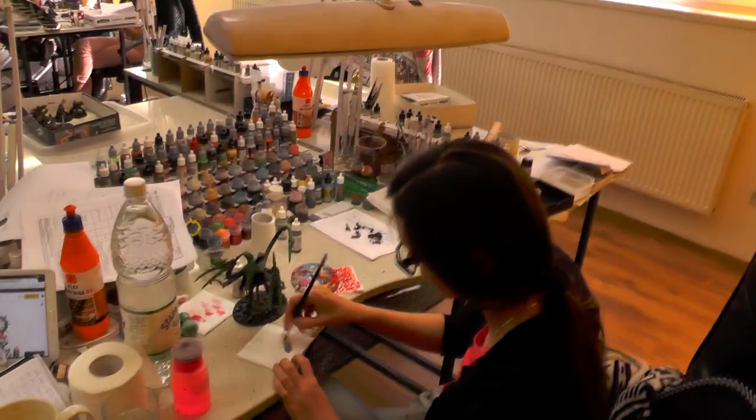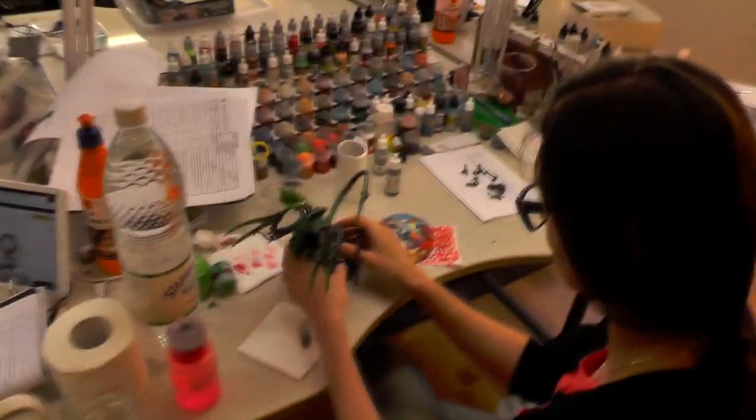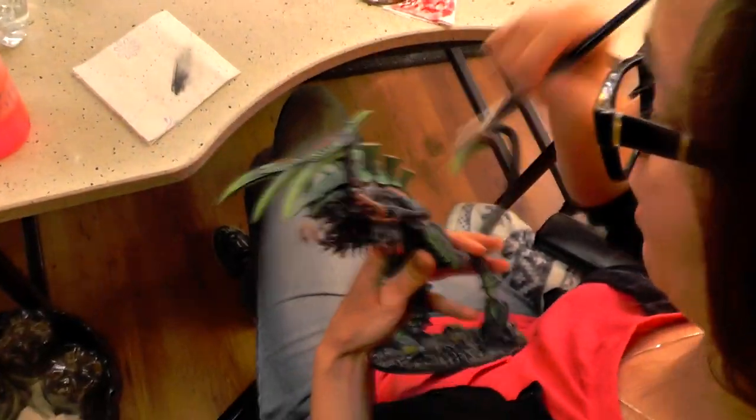Over here, Edita. Hey Edita. And what are you working on? I'm painting Tyranius's army. Tyranius army, yes. It's level 4, the same model as Natalia over here — two big demons.